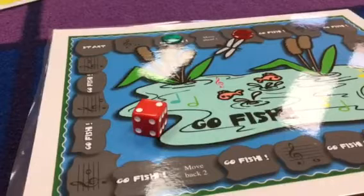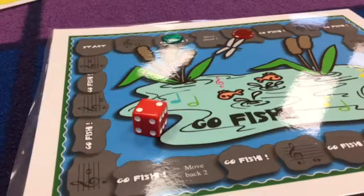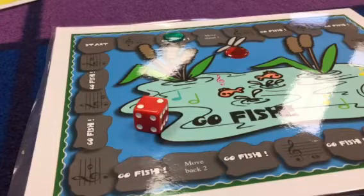Just to recap: the player who goes first is the one who rolls the dice and has the highest number. If you land on a 'Go Fish' card, you take from the pile and see if you have a pair — if so, set that pair aside. If you land on a note name square, your partner has to give you one of their cards, which may or may not make a pair. Once all of the cards are gone, the person with the most pairs is the winner. You might have to check the answer key to make sure you match them correctly.